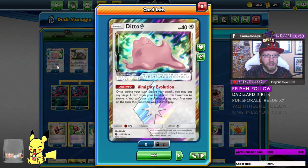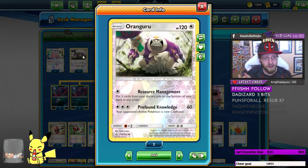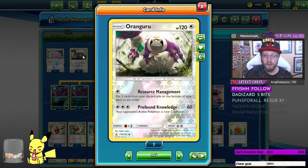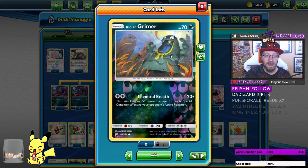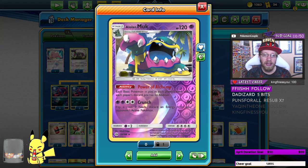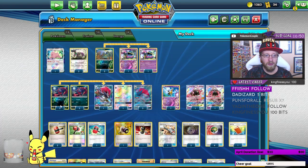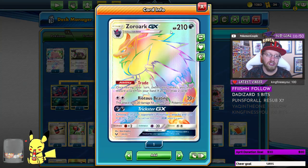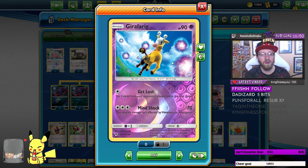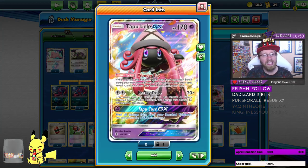First things first, we're starting with one Ditto because it's Fighting type. Then we go to two Orangurus — this is the key component to this deck with resource management that can bring back DCE from the discard pile. Then we have two Alolan Grimers and two — and I really mean it, two — Alolan Muks from Sun and Moon, for Power of Alchemy. Then we have a line of four Zoruas and four Zoroark GXs. We also have one Girafarig for the Get Lost attack, and two Tapu Leles in case one is prized.